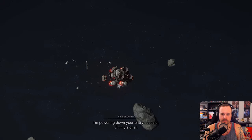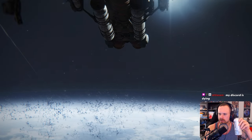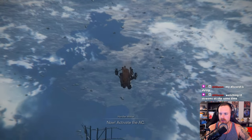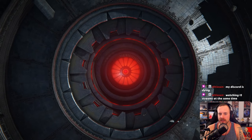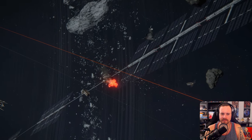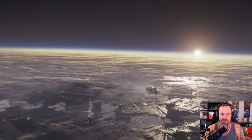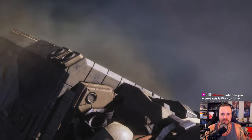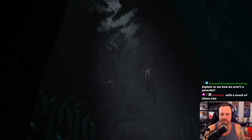I'm powering down your entry capsule on my signal. Your Discord is dying — how does that happen? Activate the AC. This is quite the way to enter the planet — that looks bad, oh that's very bad. They cut us in half, sort of. You're watching 12 streams at once? I don't know how your computer's not on fire. Pop goes the AC. That's a hell of a landing — ACs don't take fall damage, they never have. Kind of a touch of Silent Line.